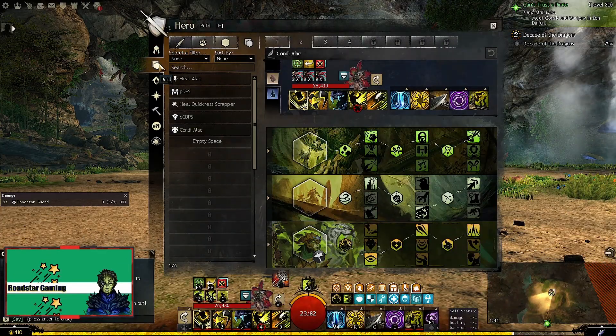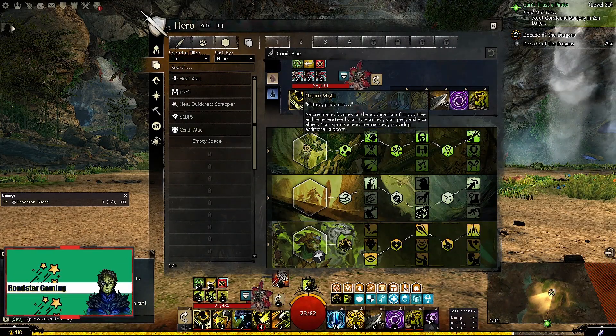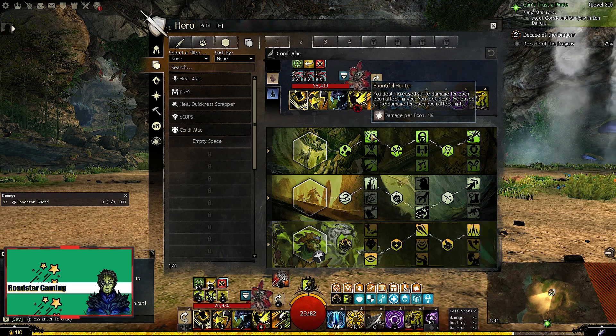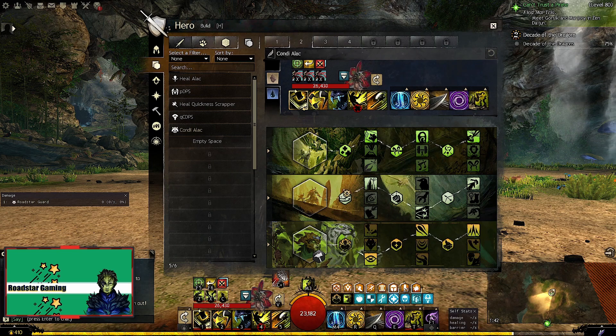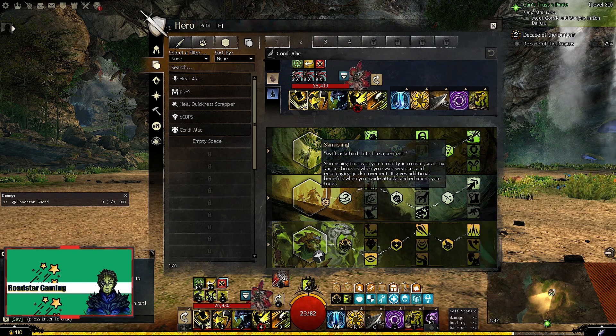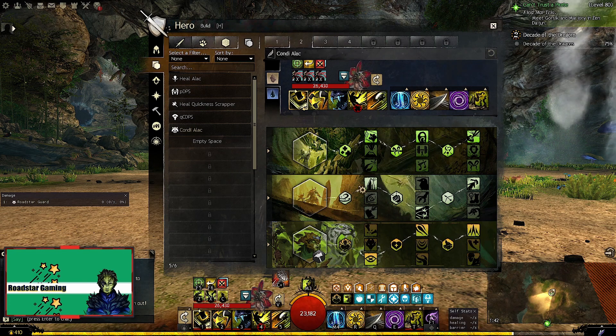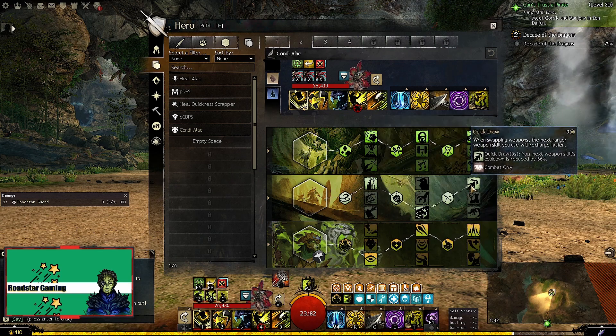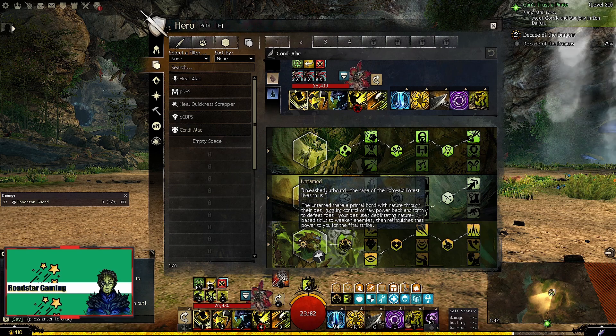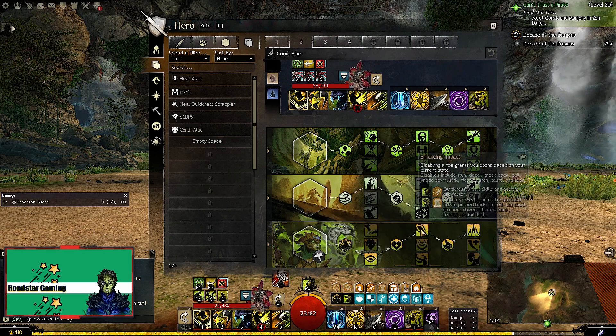Now moving on to the build. We use Nature Magic for alacrity with Bountiful Hunter, Spirited Arrival, and Nature's Vengeance. Next we use Skirmishing for increased bleed damage and faster recharge after a weapon switch, selecting Sharpened Edges, Hidden Barbs, and Quickdraw. And finally Untamed with Blinding Outburst, Enhancing Impact, and Fervent Force.